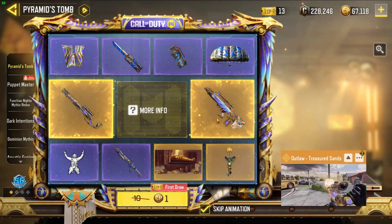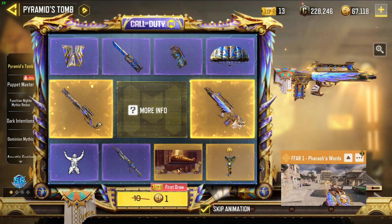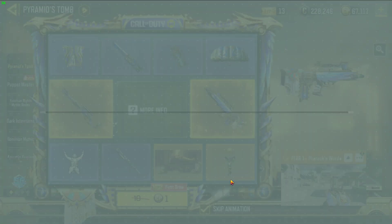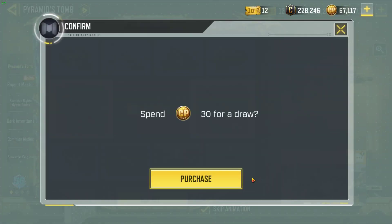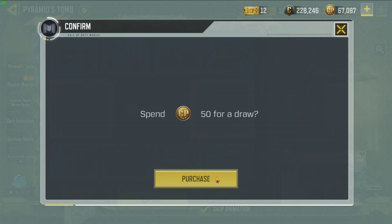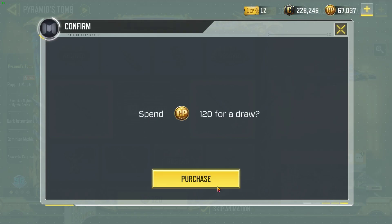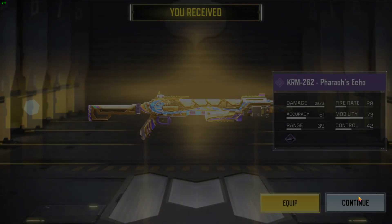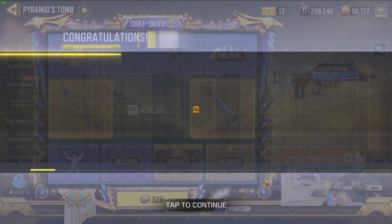This is a double edgy. Outlaw I don't care about, nor do I care about the FAR, but it is a double legendary draw which makes it overall cheaper. We already have a legendary area of the mythic. This will be better. This looks like it should be a full draw.